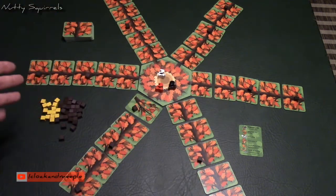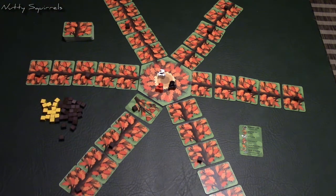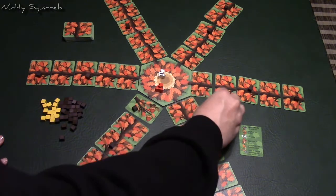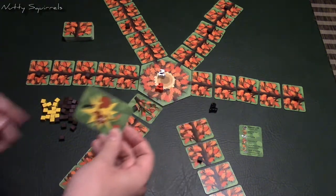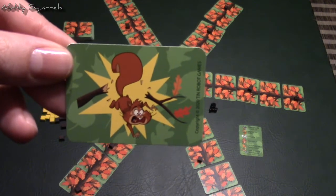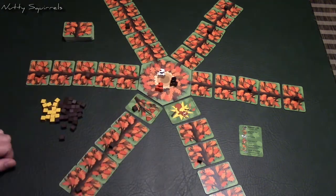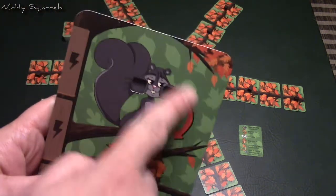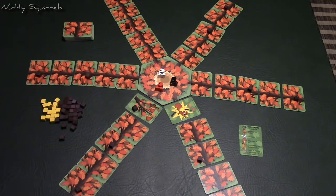There are different things that can happen out on the branches. With the black squirrel, for one action point they move, and for another they flip — and that's a snapped branch. The black squirrel falls to the ground, goes back to the home space, and if they had any acorns in their cheeks they would drop those, then go back to the middle — ending their turn.